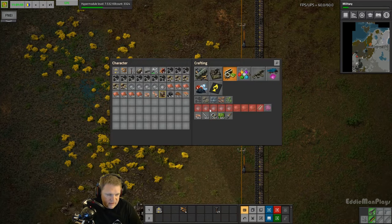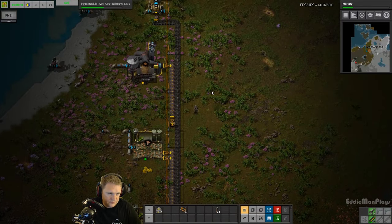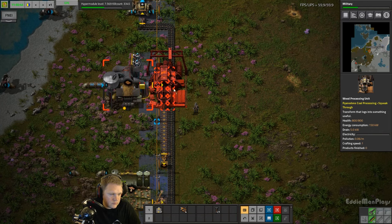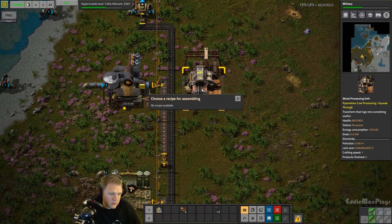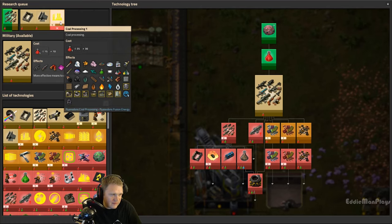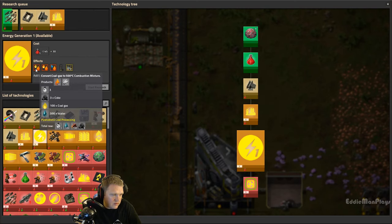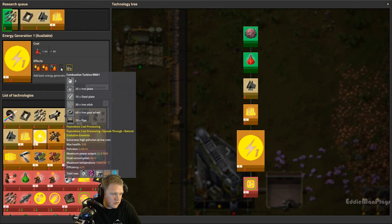Improving on the red science will definitely have to include this wood processing unit. Let's place it down and figure out what we can do with this going forward. No recipes available - so we have a building with no recipes. It must be locked under cold processing, which it looks like it is. Combustion Turbine Mark 1 - interesting.